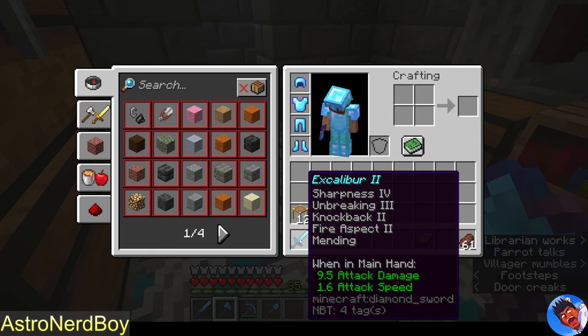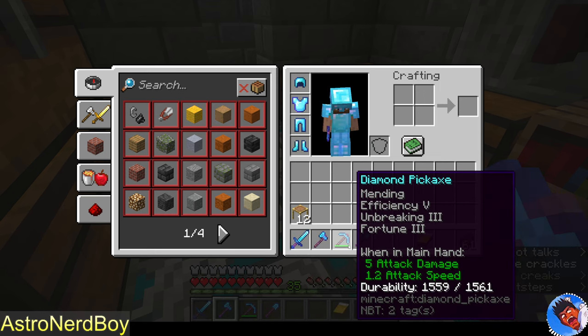Speaking of enchantments — not sure about Knockback, but I made a second sword trying to get Looting III. Didn't get it, sadly. That kind of sucks. But mending is good, Sharpness IV is pretty good, and Fire Aspect II is good.